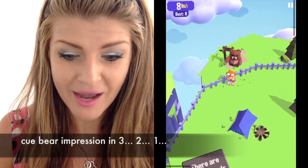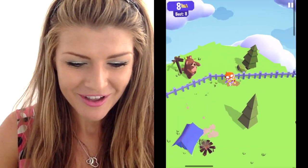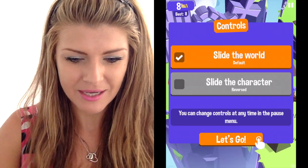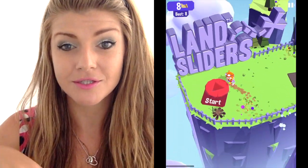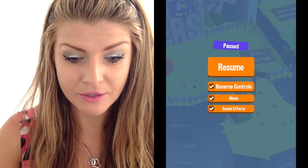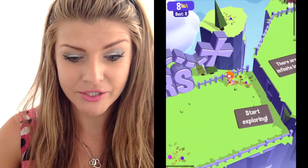Looks like this bear — hi bear, he's kind of cute, like grrrr. There are infinite lands, so start exploring. Slide the character reverse — oh cool, we can change the direction. So reverse controls go one way. I guess it's just to your liking.